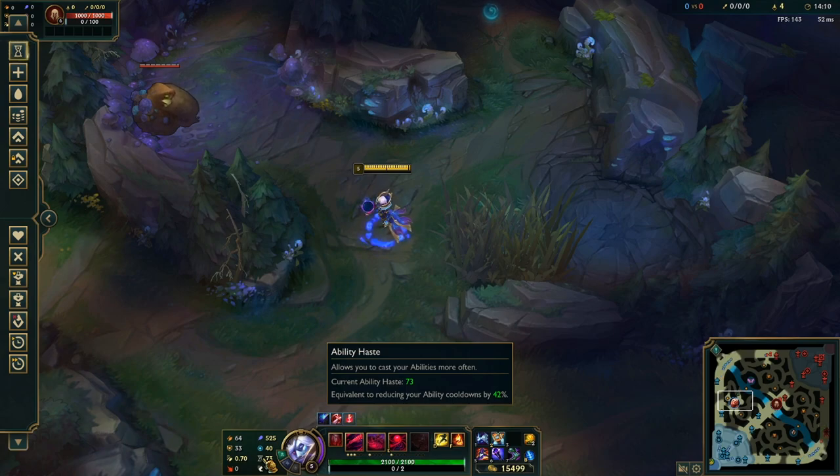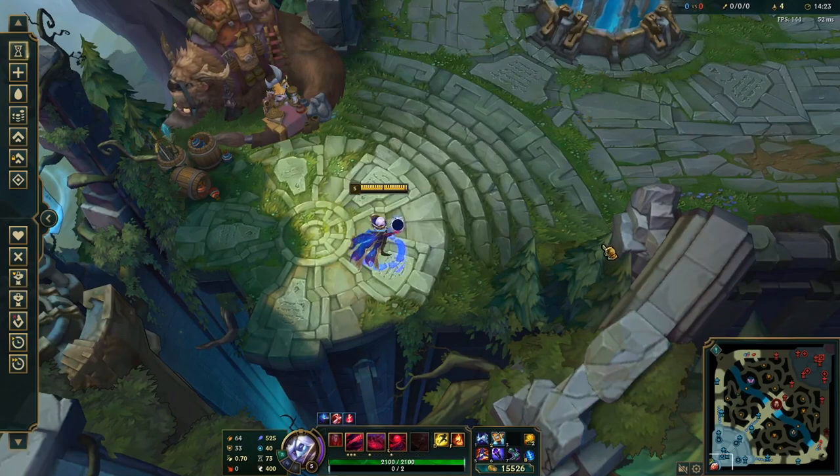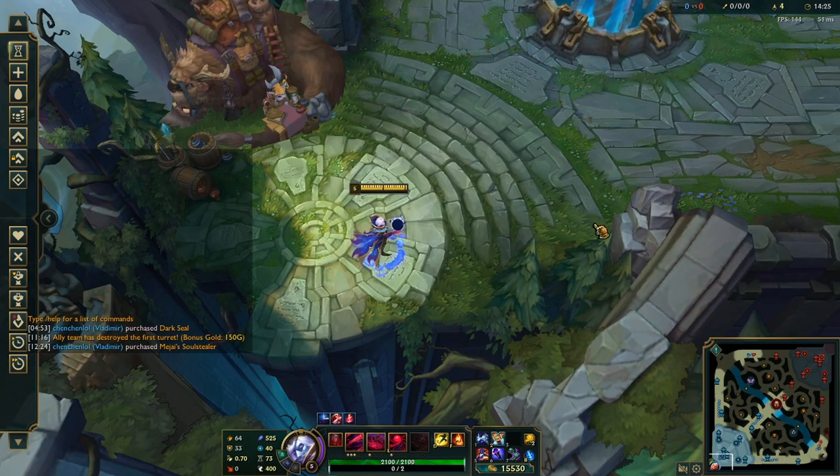I know Spellbinder will always be superior, but this build just feels extremely well. Like I said, I've been winning so many games on this build. It is so broken. And I honestly think if everyone goes this build and this setup, Vlad can easily go to S tier — 53% win rate. So insane.